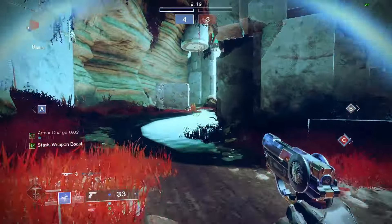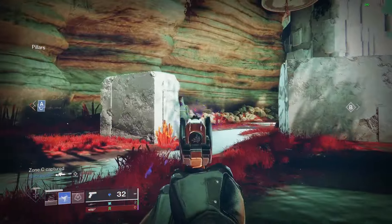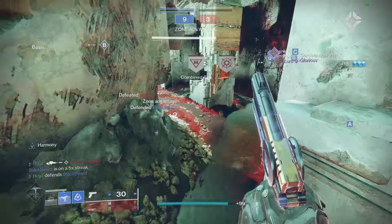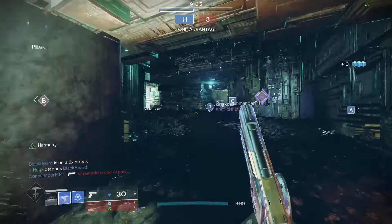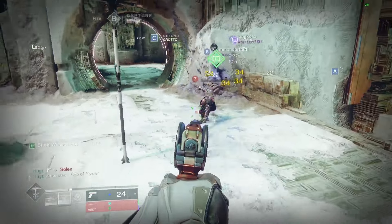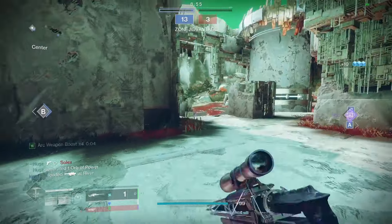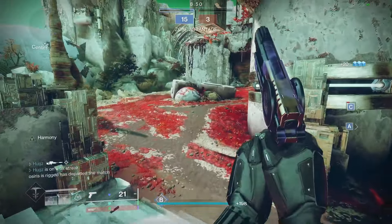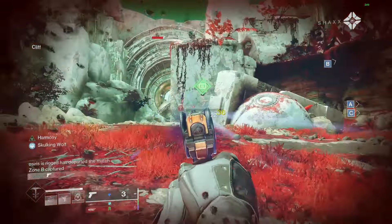Now let's dive into another build that's been stealthily buffed this season: Stasis Hunter. In a team-shoot meta, getting slowed is basically a death sentence, and nobody slows better than a Stasis Hunter. You've got three ways to turn the tide: use Bakris and the Winter Shroud aspect to dodge and slow anyone who gets too close, slow enemies from a distance with your shurikens, or stall out aggressive pushes with a massive Duskfield grenade. When it comes to Hunter subclasses, Stasis is the undisputed king of crowd control. The more opponents there are, the more fun you'll have turning them into popsicles.